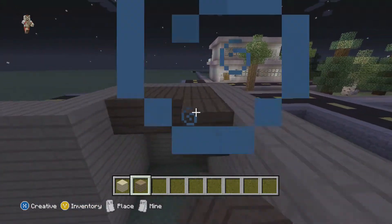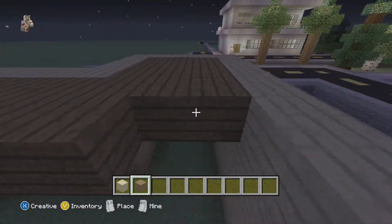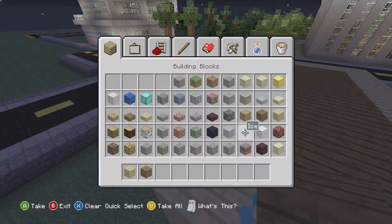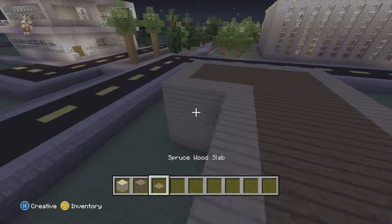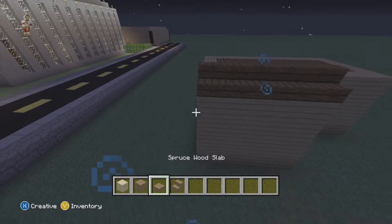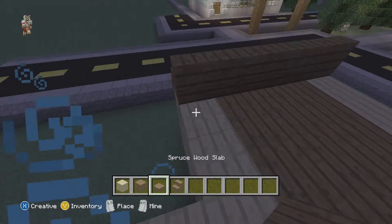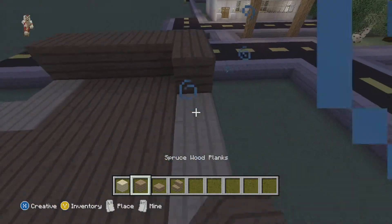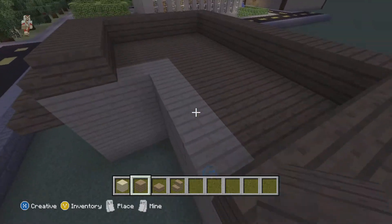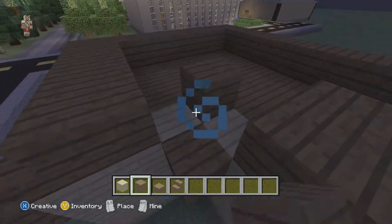1, 2, 3, 4, 5, 6, 8, 10. Now just make the roof like this. Fill the entire roof with spruce wooden planks.